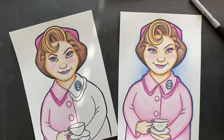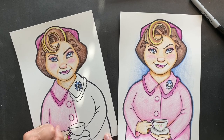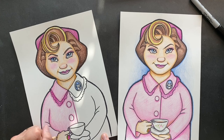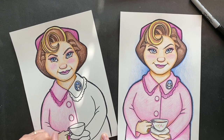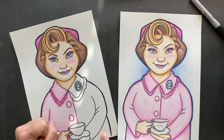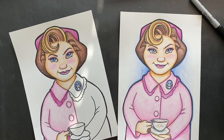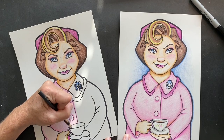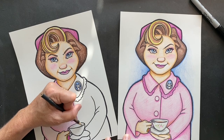Take yellow for the gold and take tan to go around to give it some dark in here so it looks like there's a shadow under her. I use gray for the shadow in here, so just put a little bit of shadow inside the teacup.